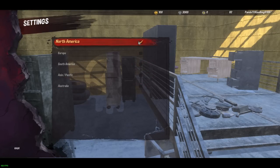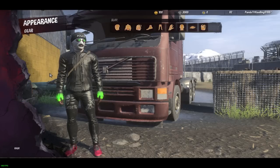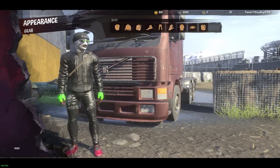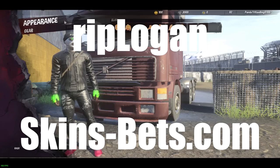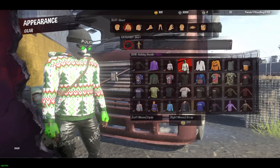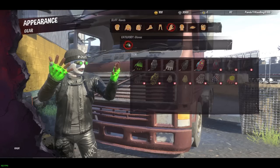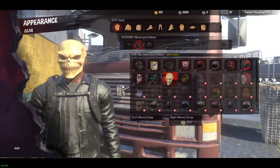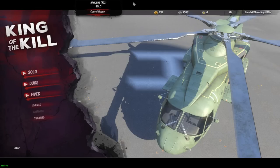I always play on NA servers — I won't play EU, South America, Asia, or Australia. For skins, I'll promote skins-bets.com where I've gotten every one of my skins. I'm sponsored by the site — use code 'riplogan' for a free balance you can gamble to get whatever you want. It's stacked up my whole inventory and is one of my favorite sites.